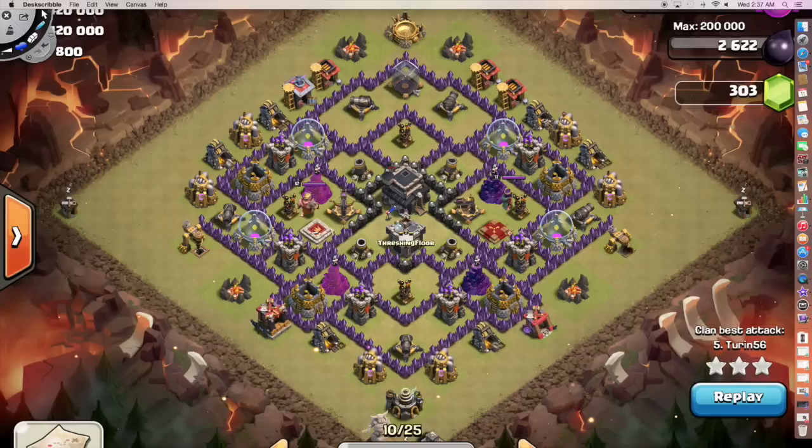The second major threat on this base was the Archer Queen — very accessible. She is right next to this wall, so anything coming from this direction is going to make her hop the wall. A golem deployed right here is going to attract her attention; she'll hop over. Then the Barb King comes in, aggros onto her, and she dies right about there. A very straightforward archer queen elimination — no spell needed. Didn't need a rage or jump spell, just a distraction from the golem and the Barb King.